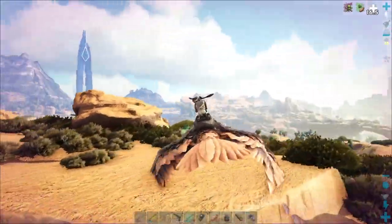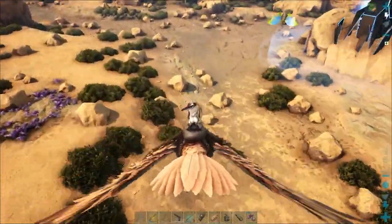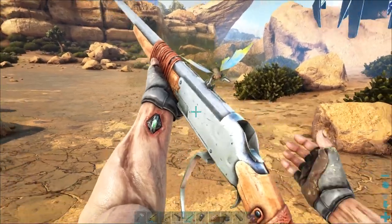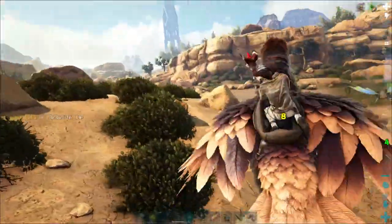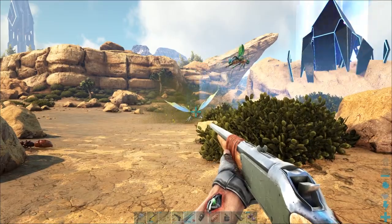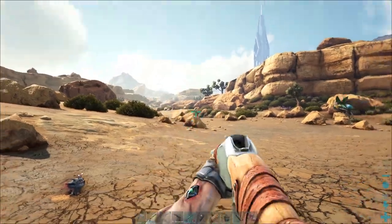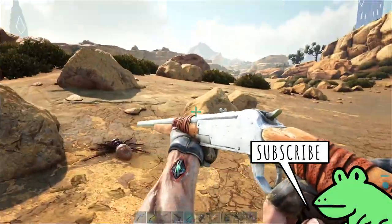Well, that was our first little disaster. We've got a level 96 over here and it's coming down, so let's use our bola and knock this guy down. I think our guy over here is being attacked by bugs. There we go — hopefully that'll do it. Come on, Lymantria. Hopefully this doesn't kill it. Oh, there it is — it's down! So these guys tame up with berries.